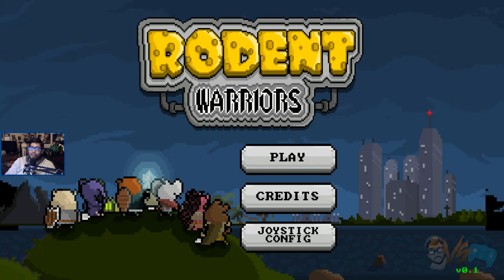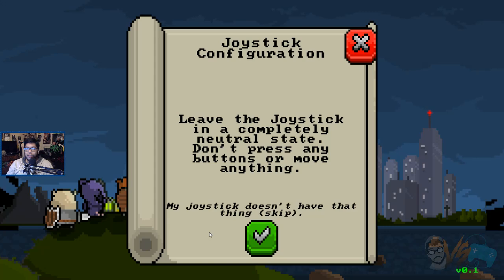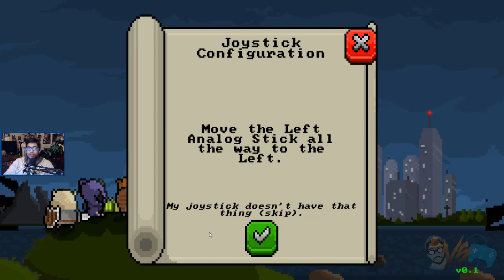I'm using a controller — Xbox One controller — playing on Steam PC. I wonder if I have to do the joystick config. Leave the joystick in a completely neutral state. Don't press any buttons. Now we gotta... Oh my, it's like setting up an emulator.